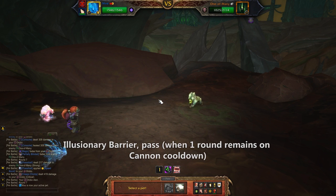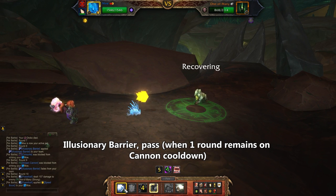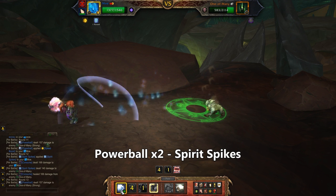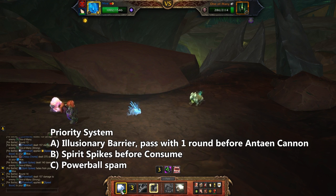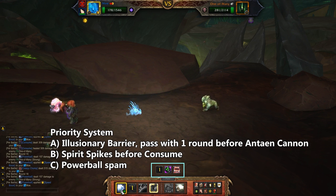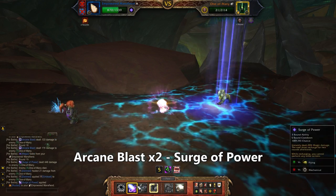With the Porcupette, take a look at the cooldown of his moves. Use Illusionary Barrier when there is one or zero rounds remaining on his cannon cooldown. If there was one round, pass the following turn so that it eats both the Consume and the Cannon. Then Powerball twice before setting up Spirit Spikes — that reduces the damage you take from Consume, which reduces his heal. Then it's back to spamming Powerball, and again use the Barrier when there is one round left on his cannon cooldown. The cooldown tracker you see here is part of the Pet Tracker add-on pack. When your Porcupette dies, bring out the Mana Fiend. Your job is to Arcane Blast him into Surge of Power range, which here took about two Arcane Blasts.